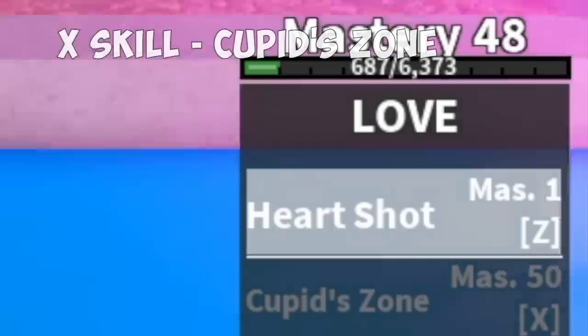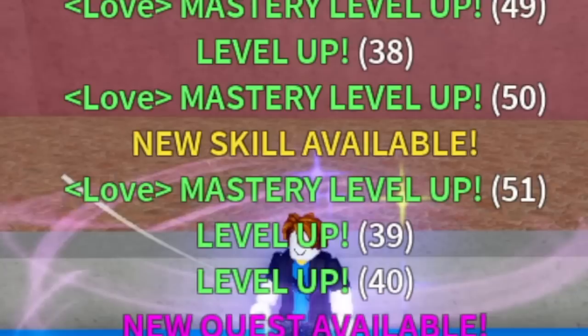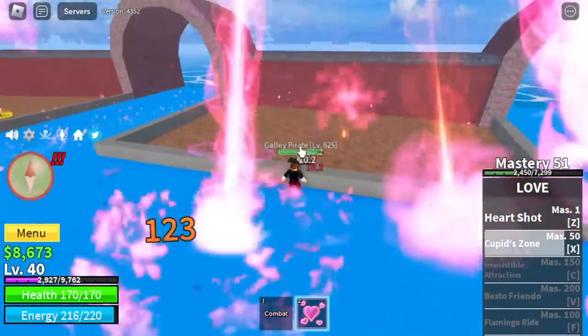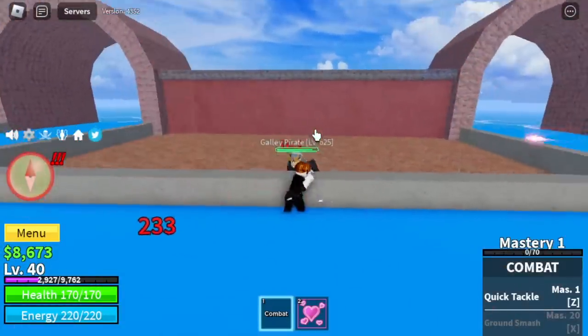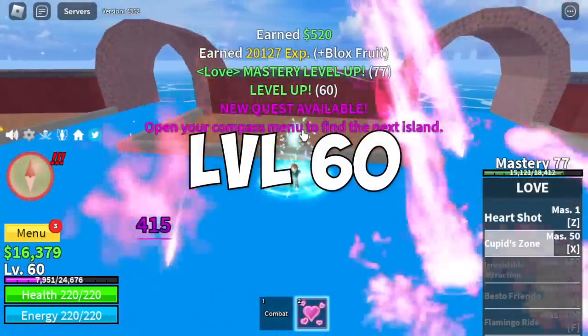And that skill is the Cupid Zone — this is my favorite skill for grinding with this fruit. Also, a new feature: it will appear on the screen when you unlock a new skill. This is the Cupid Zone. Not bad — shower your enemy with love!